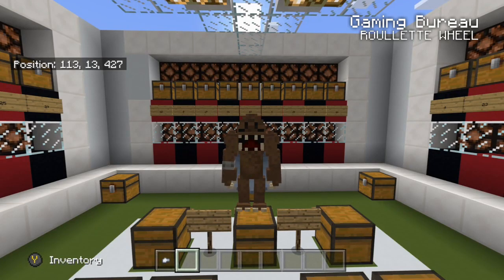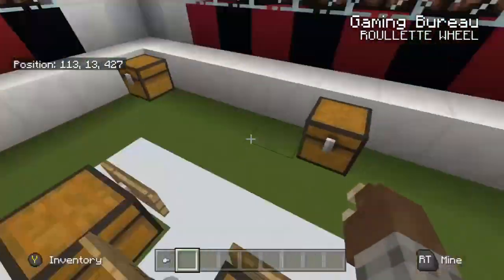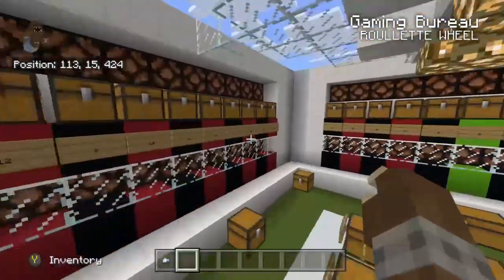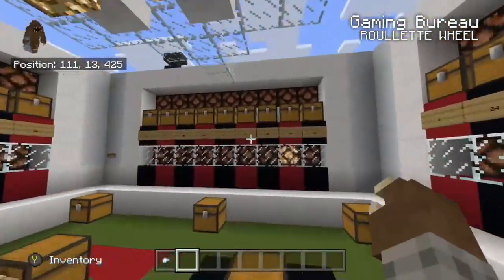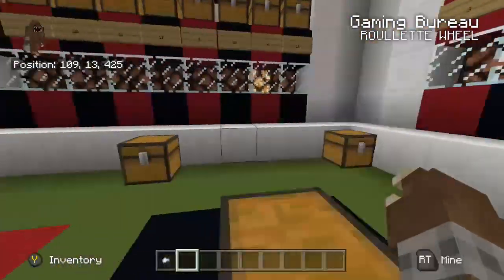Hey you guys, this is Richard coming back at you from my redstone server. Tonight is a super cool machine — this is, if you cannot tell, a roulette wheel. While the payouts and things like that are not automated, just the functionality of the wheel I think is special, as it provides for a truly random spin and can land on any of the real 36 casino-laid-out numbers. When used in a gala situation, it might be a fun way to have a good time with your friends.